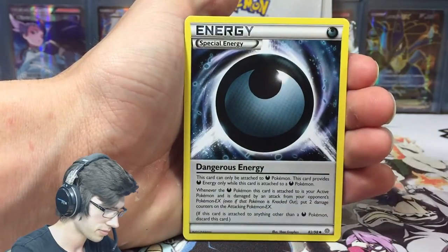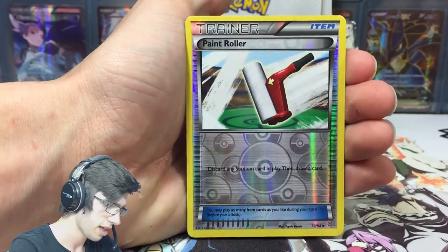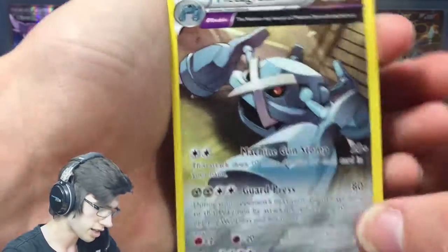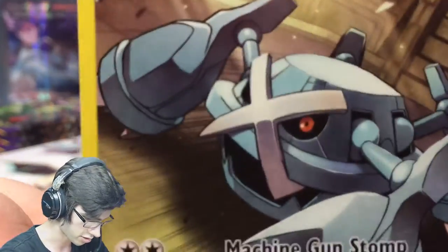So we've got a Raridom, Dangerous Energy, Flareon, a Pain Roller Reverse, and a regular rare Metagross. That one's an Ancient Trait. That's pretty sweet - it looks pretty plain but it's pretty sweet because Metagross just looks so angry.